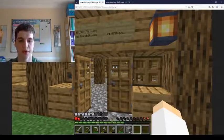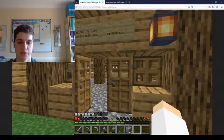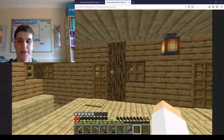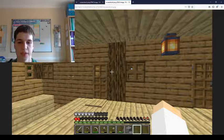Once I collected everything I needed and made lanterns and everything else, I went back and added some lanterns as well as replacing the floor with cobblestone in the upstairs area. I finished building the walls for the bedrooms, added some doors, birch pressure plates and more trap doors for windows.